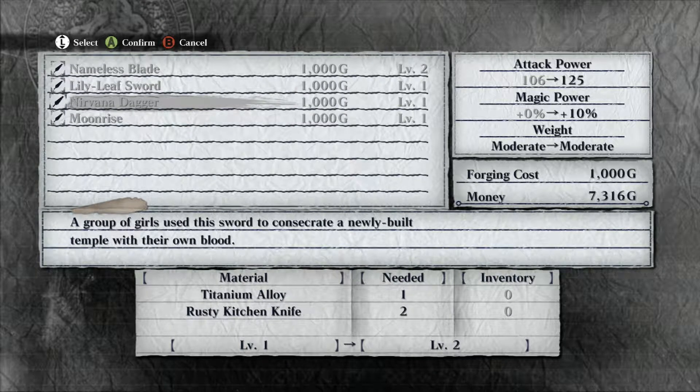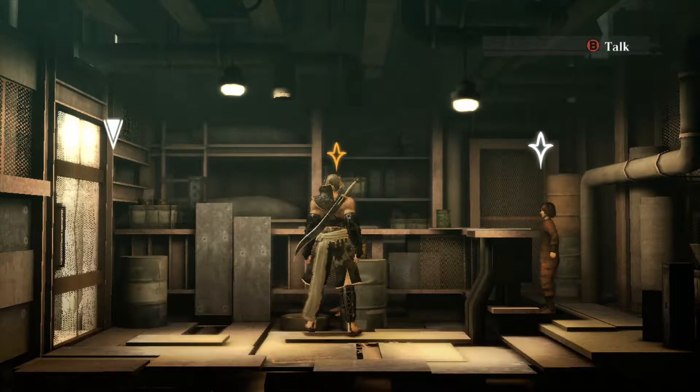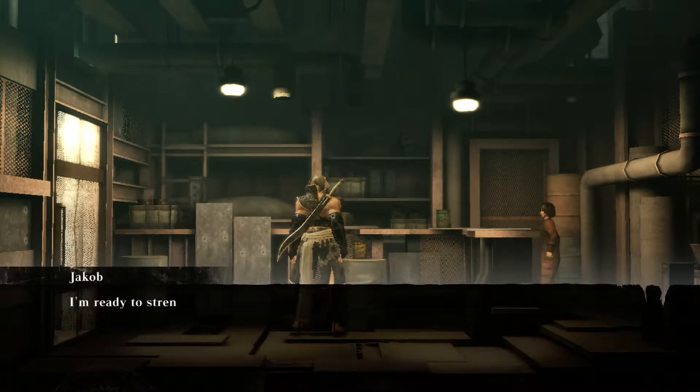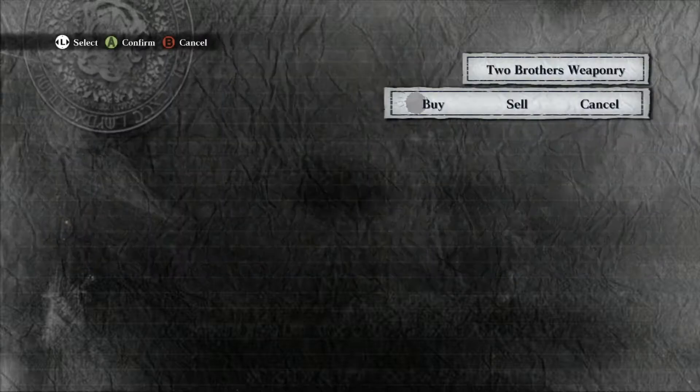Oh, they all need titanium alloys and rusty kitchen knives. That's grim, isn't it? I'm back soon. Let me sell you some stuff — stuff I don't need, real junk. No, I need to sell.